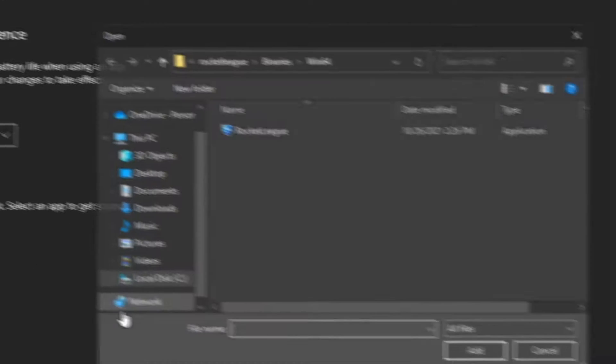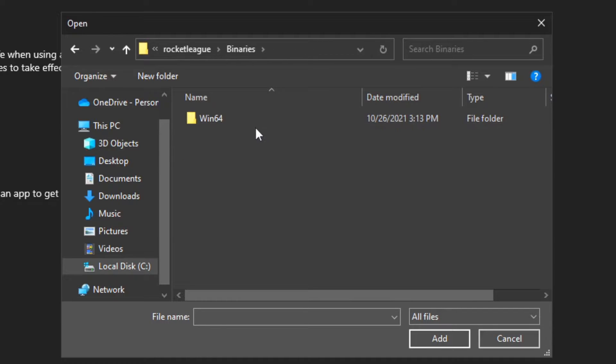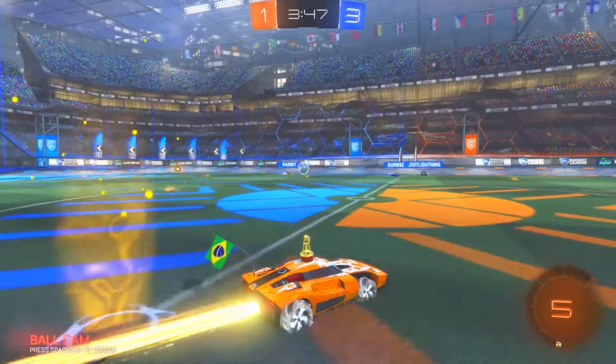After that, click on Browse. Then navigate to Local Disk C, Program Files, Epic Games, Rocket League, Binaries, and Win64. Now, select the application file of Rocket League and click on Add. Lastly, click on Options, select High Performance, and then Save.